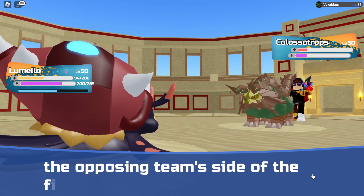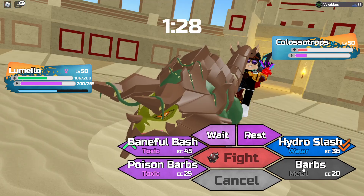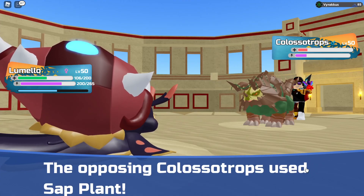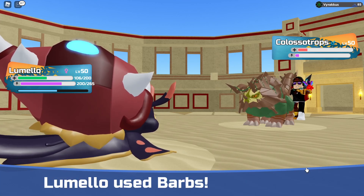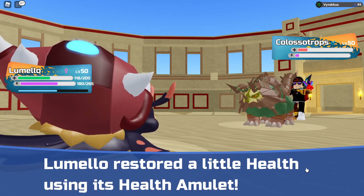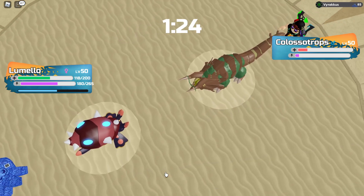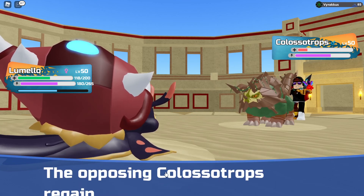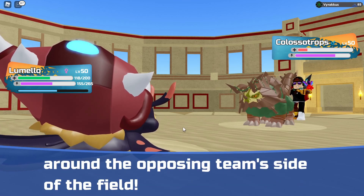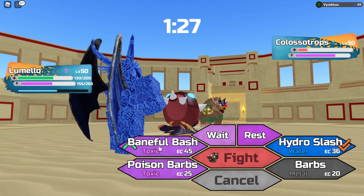Do they have enough for a Timber Thrash? I doubt it. Hear me out — what if we click barbs? Sap plant — yeah, thank you very much. Do we want to get barbs back up or poison barbs back up? Why not. They're just gonna rest, so now we really don't need Lumelo at all. I'm just gonna click Baneful Bash.